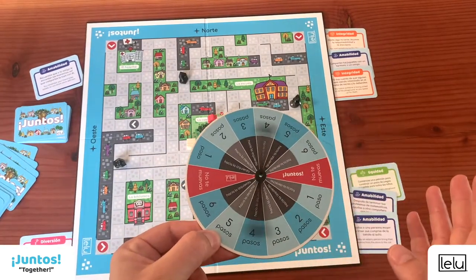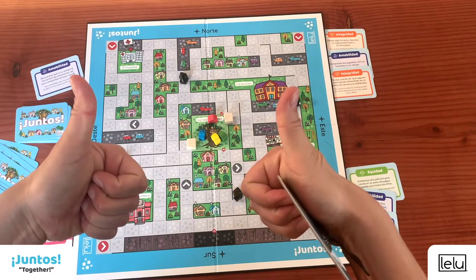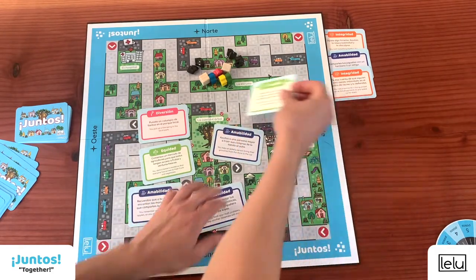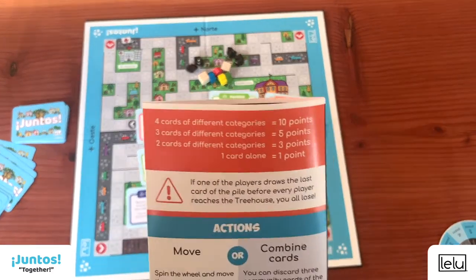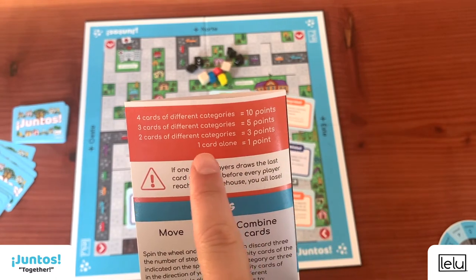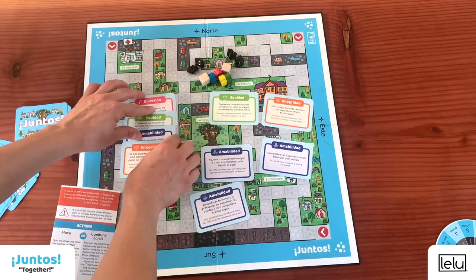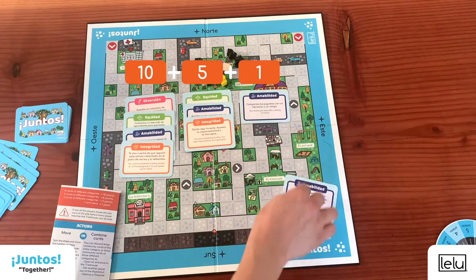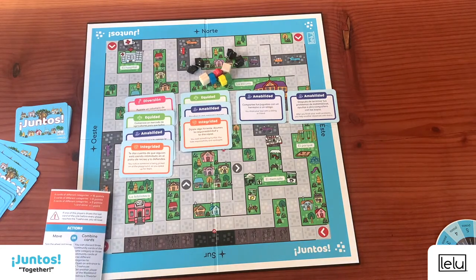To end the game, every player must reach the treehouse. Yellow is the last one to arrive. Now let's count the points. Gather all the community cards that the players collected during the game and look at the combinations you can make in the rulebook. Make the best combinations possible and count your points. Here we have 10 points, 5 points, 1 point, and 1 point — that's 17 points! Not bad! Have fun improving your community together! See you next time!